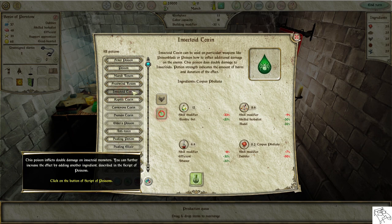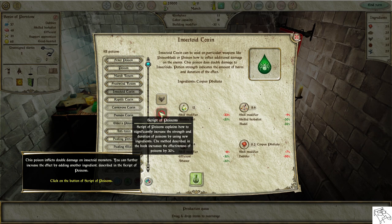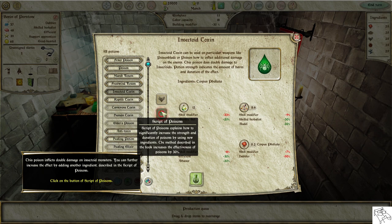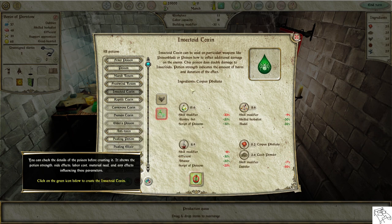This poison inflicts double damage on insectoid monsters. You can further increase the effect by adding another ingredient described in the Script of Poisons. Click on the button of Script of Poisons. You can check the details of the poison before creating it: potion strength, side effects, labor cost, material need, and any effects influencing these parameters.